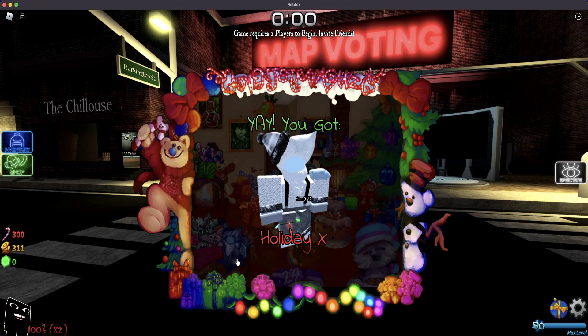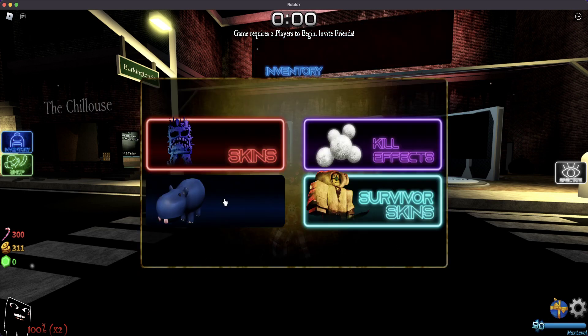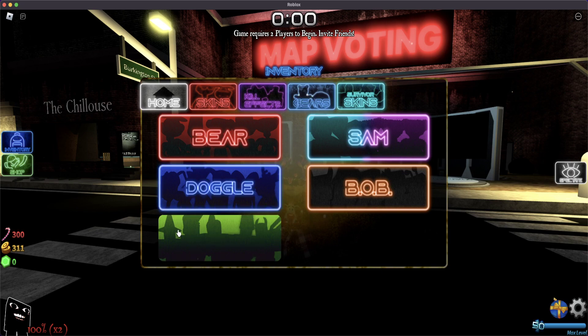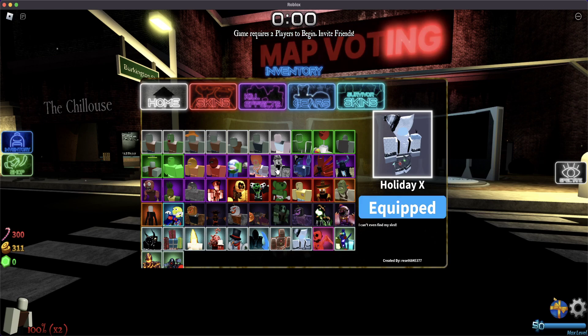Number 15, we got Holiday X. Okay, so that's very interesting. If we go to inventory, go to Upcoming Zombies — Holiday X, I can't even find my sled. Created by Reset. So this is very interesting. I think this is inspired by Lil Nas X Holiday. Yeah, this is a very interesting skin.